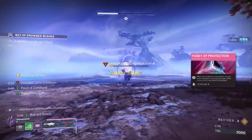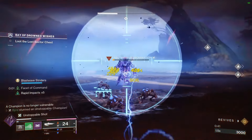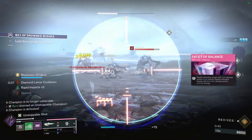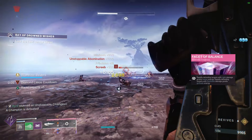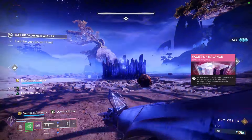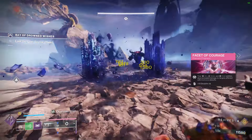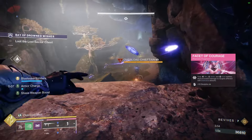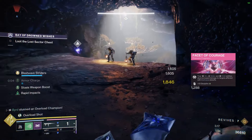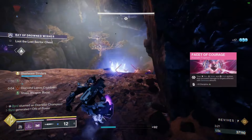For fragments, we're running Facet of Protection — grants extra damage reduction when targets are around us. We're also running Facet of Balance — rapidly defeating targets with light damage gives melee energy, and with darkness damage gives grenade energy — so we have a bit of both. Finally, Facet of Courage means that when we have an Arc, Solar, or Void ability active, we deal more damage to darkness-debuffed targets, so landing a Stasis debuff and then doing a Consecration slam will be insane.